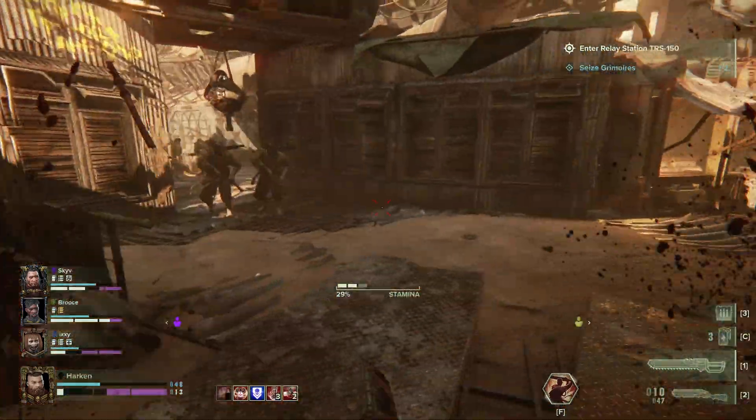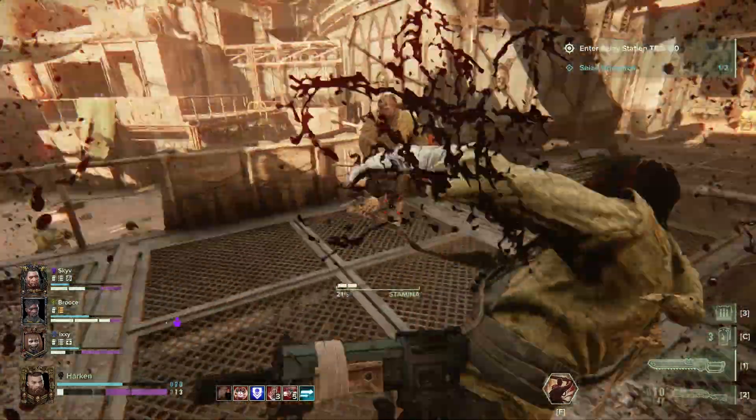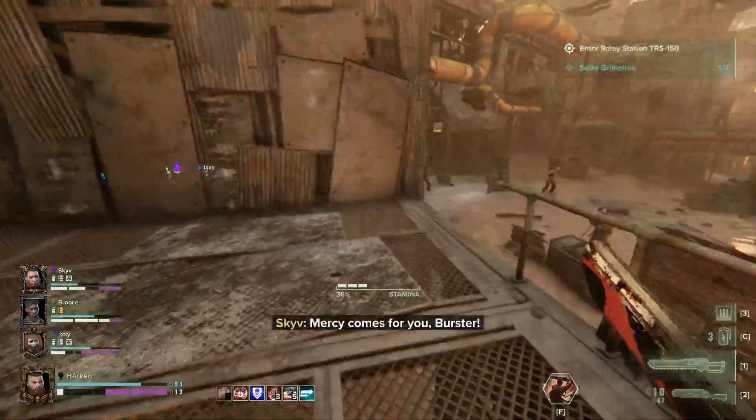The timing of the dodge can be a bit finicky. If you dodge too late, enemies have a chance of shooting you, and if you dodge too early, the dodge won't come out. It's important to consider the weapon you're using, as certain weapons will let you dodge further, so try to get a feel for the distance you can travel with your favorite weapons.